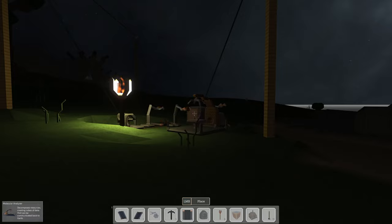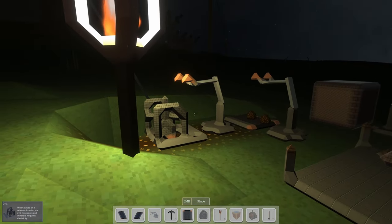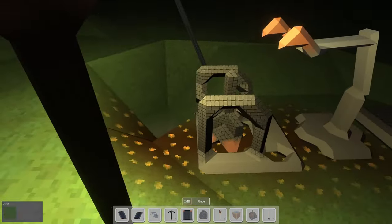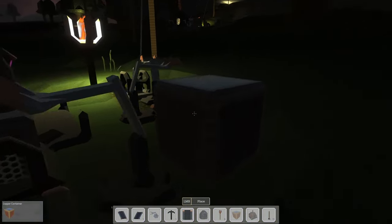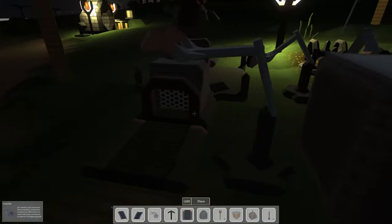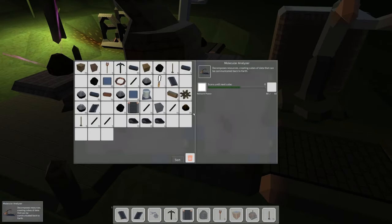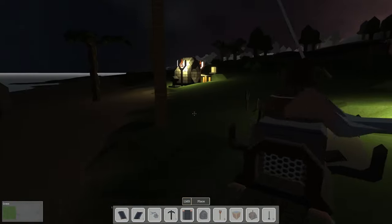Hey everybody, it's GliderCat and it's time to play. We are back in Outpost Engineer and we're taking a look at our Copper DataCube processing — it is going to be slow. I've had this running for a while between episodes, not like hours or anything, but we have not produced a single DataCube in at least 20 minutes. It still has 105 more copper ore to analyze before it spits out a DataCube for us.